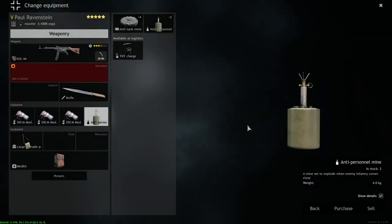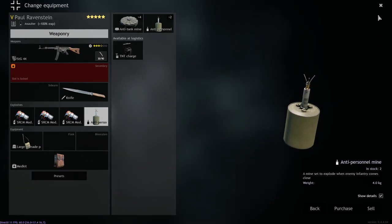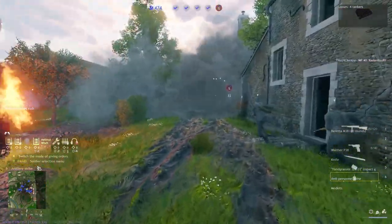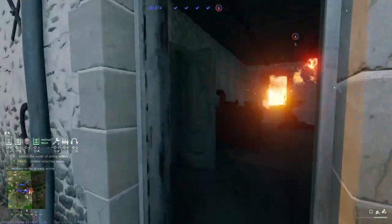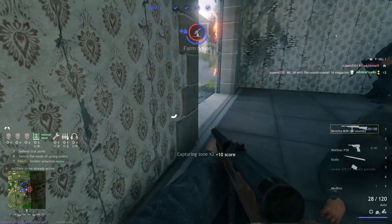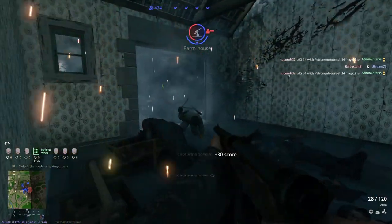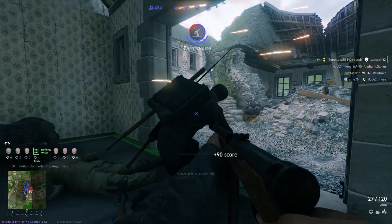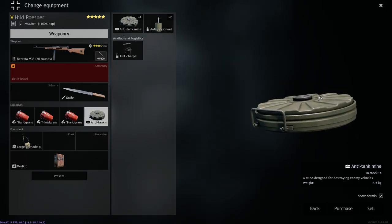Moving on to all the mines. The first and most basic one is the anti-personnel mine. They do look different across different campaigns and nations. It literally does what it says — you place it in doorways, on the enemy rally point, near your friendly rally point, and if an enemy tries to get near it they go kaboom. It takes a little bit of loading time to set up, but once it's set up it will explode as soon as an enemy is near it. You can also shoot it with your rifle from a further distance to detonate it manually.